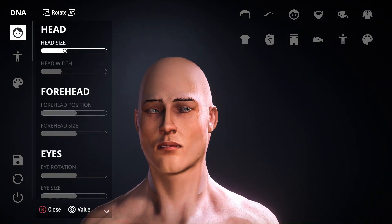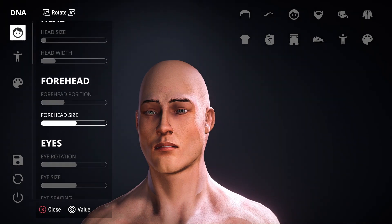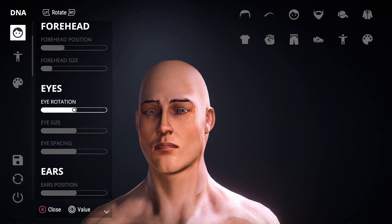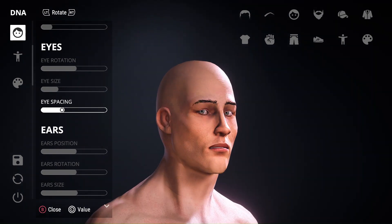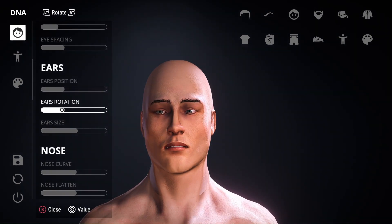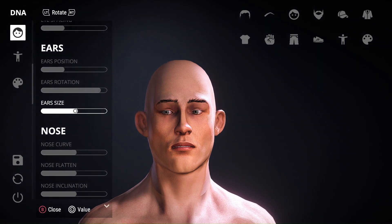His face — hair size, we're gonna roll that down. Head weight, head width, full hair position. His eyes, eye spacing. His ear position — you know what I'm saying, we go. I forgot which one I want to use.